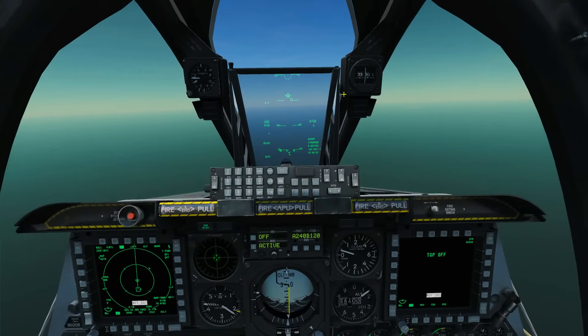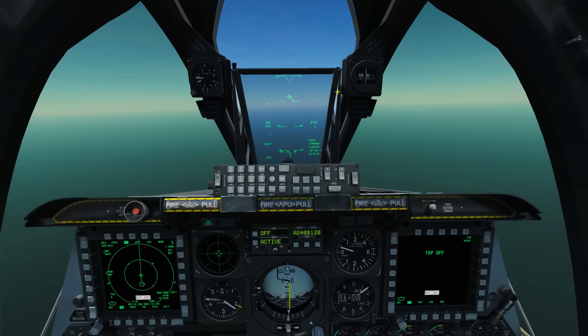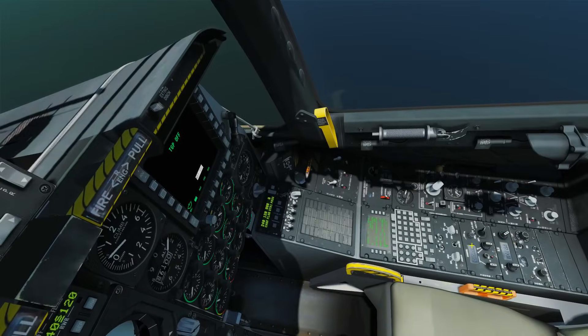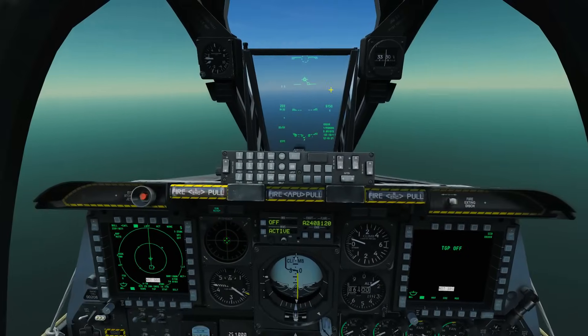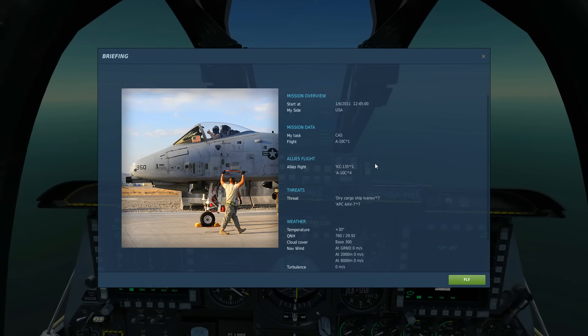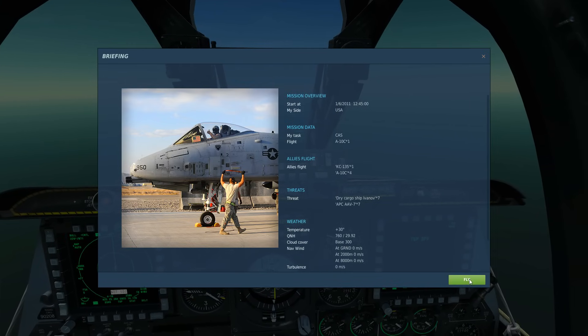The first thing we have to do is navigate to him. The way we would navigate to this tanker, assuming he had a TACAN station on board, would be to use the TACAN system and set it up as per his TACAN code. To find his TACAN code we would press Left Alt and B and it would be here within the mission briefing.